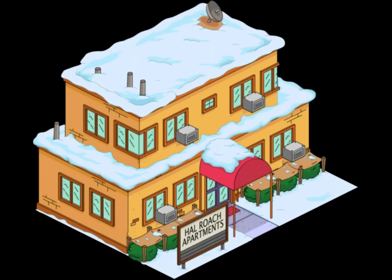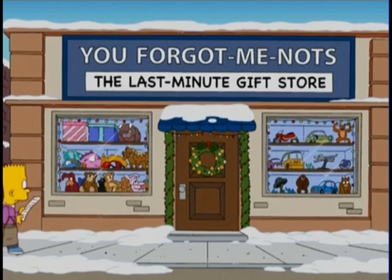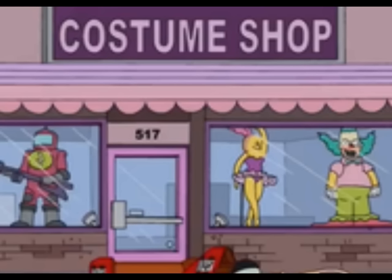Number two is You Forget Me Not. This is actually a Halloween episode building, but it would fit into Christmas because it's decorated Christmassy — plus it's basically a last-minute gift shop, so it could fit in pretty well. Number three is the costume shop — not the Halloween HQ, though that's also a party one. This is a general costume shop. Obviously it's Christmas, so you could dress up as Santa or an elf, and it makes sense to have a costume shop for that.